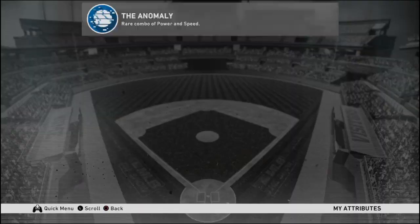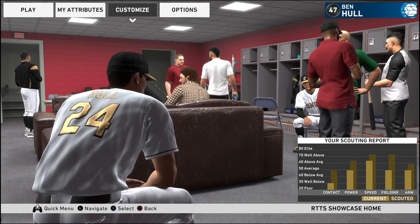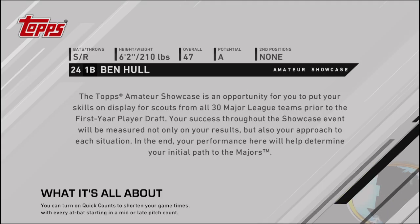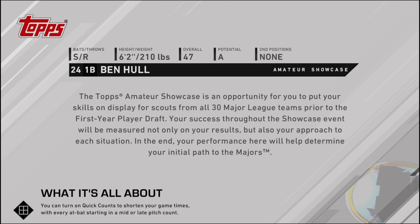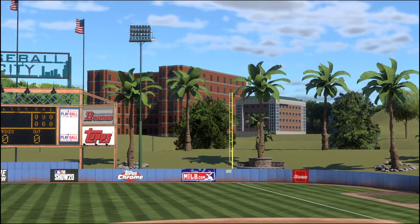Let me check my attributes. Oh, you can't see your player card anymore. He's 6-foot-2, 210 pounds, 47 overall, potential A — that's nice. Second position later on will be right fielder. My other one I was on the Angels, so I was in Double-A for about a month.